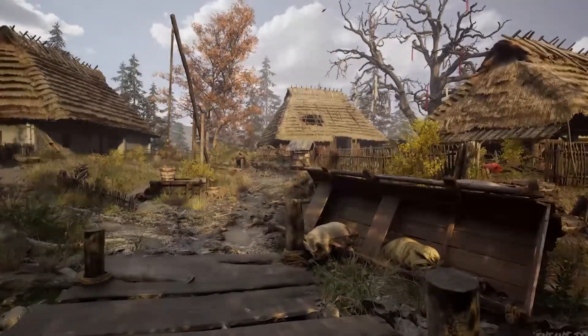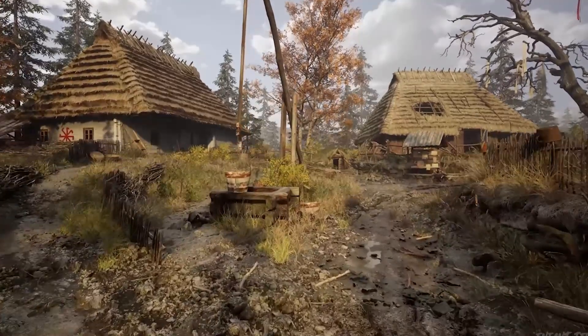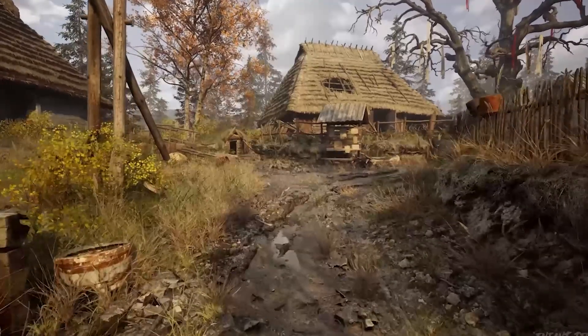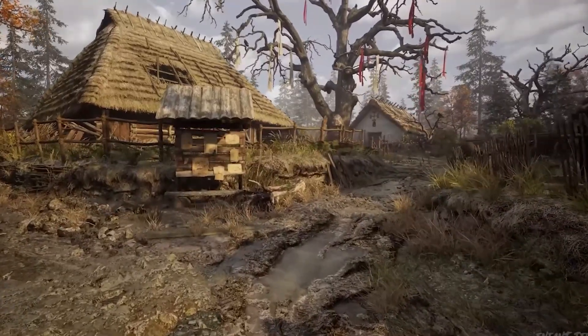In this demo, we're seeing real-time rendering so photorealistic it makes you question what's real and what's not. With the new Lumen Global Illumination System, light behaves like it does in the real world — bouncing off surfaces, interacting with shadows, and flooding environments with depth and realism.